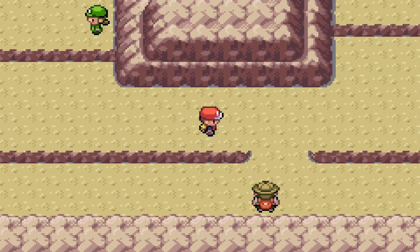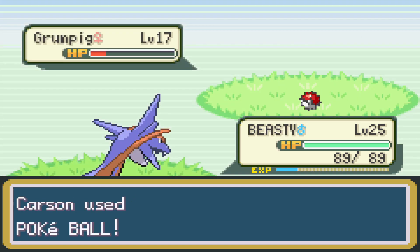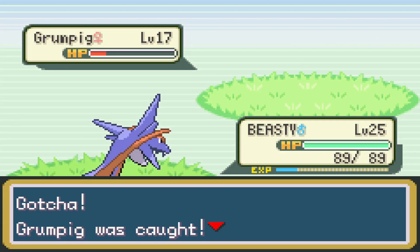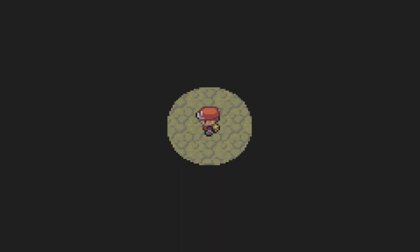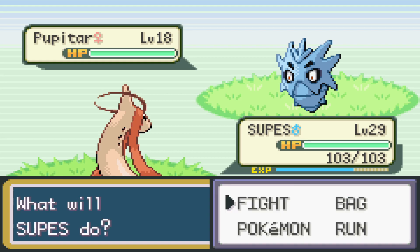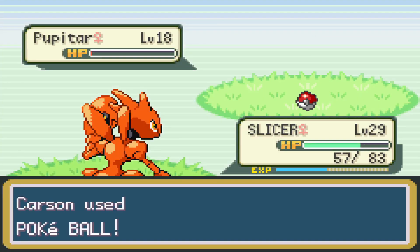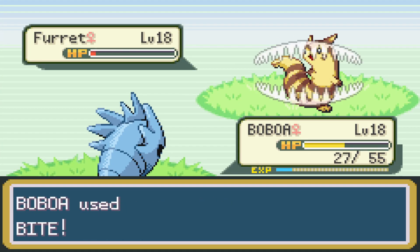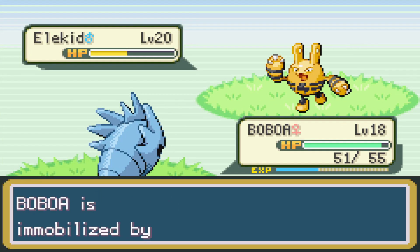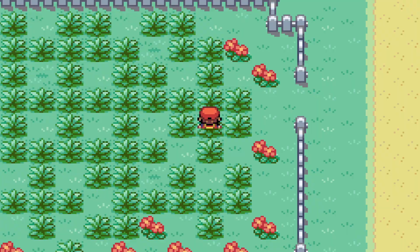We head to Route 10 where we encounter a Grumpig - a Psychic-type we didn't have yet, and a bulkier Pokemon, so we capture it. We get through Rock Tunnel, come out at Lavender Town with no encounters there, then head left and get our next encounter before Saffron and Celadon - a Pupitar. Capturing Pupitar was a great addition to the team. Getting a future Tyranitar was a massive key, so we decided to really train up Grumpig and Pupitar as much as possible, getting them equal to the rest of the team.